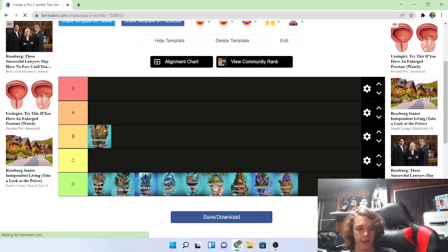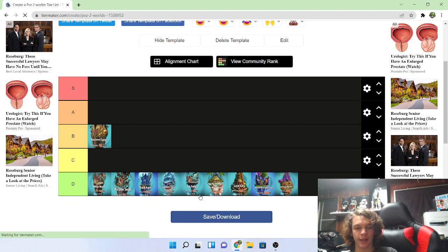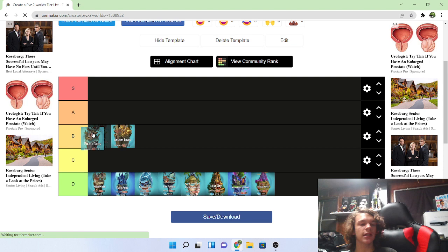So part two of the tier list. We're on Part C now — I think this is a little bit better than Ancient Egypt, because Ancient Egypt was kind of the tutorial for just how to play the game normally.